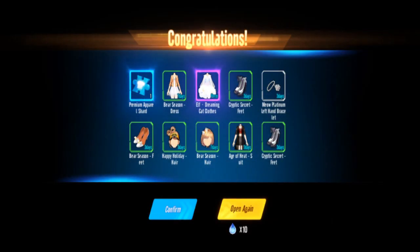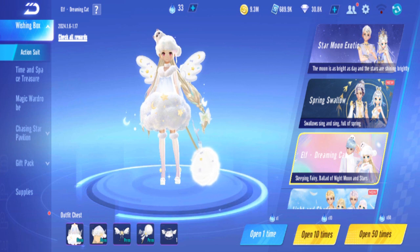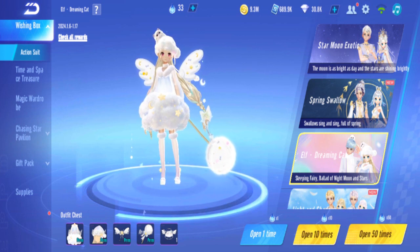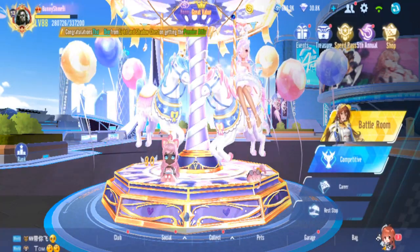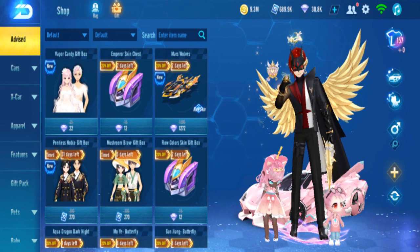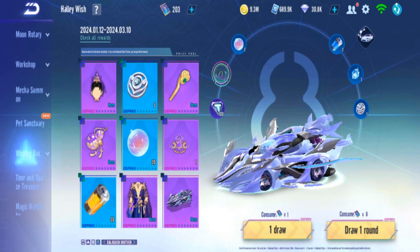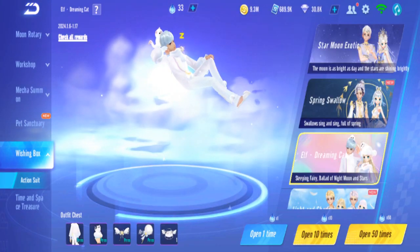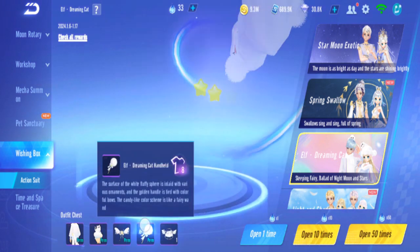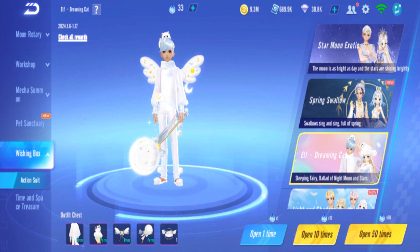At 320 — okay! Got it! Now here's a question: does Bunny want the other gender? Yes, so we'll continue and switch gender. We didn't get the male gender items yet so we want those as well. Back to the Elf Dreaming Cat wishing box — we already have the handheld and bag, so we just need the hair and clothes. I think it might be 300 pulls again just like before.